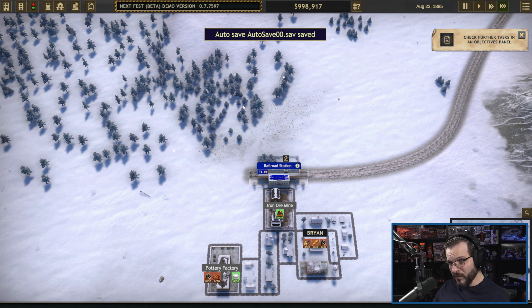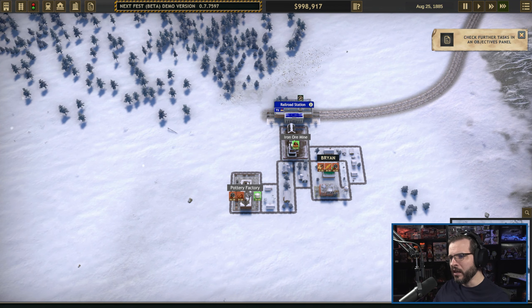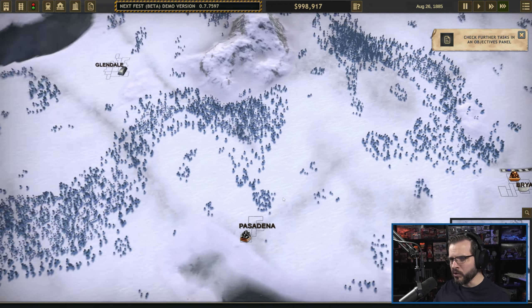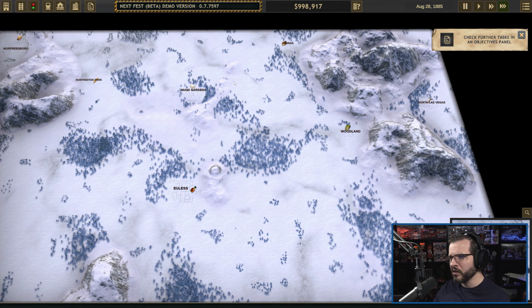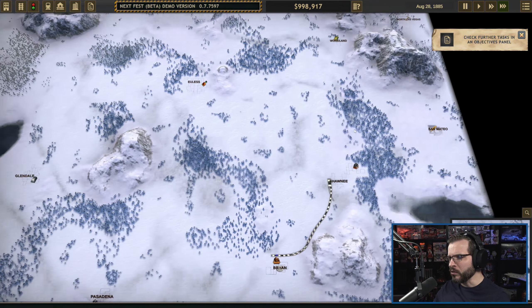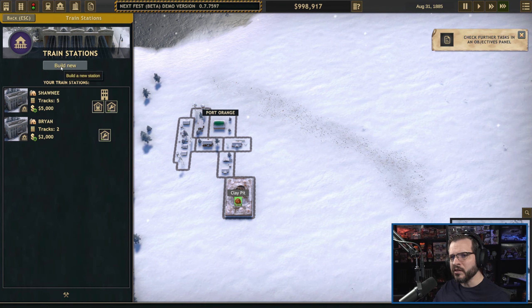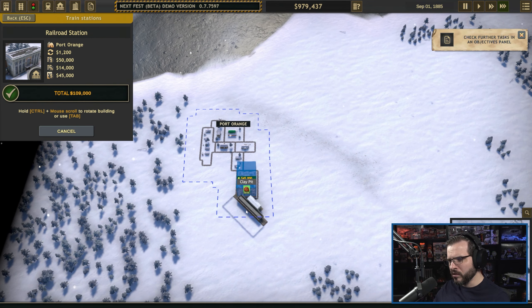We're doing a mission right now where we've got to supply all the stuff for this pottery factory and start making some pottery. I've already supplied a bunch of coal and we do need to start getting some more stuff. The pottery factory is way over here, and now I can see by zooming out we can view all the different resources different cities can offer — very helpful. We're going to need to put a train station over here by the clay pit.